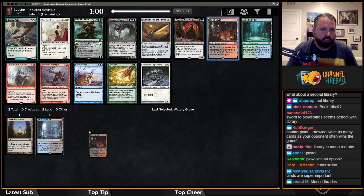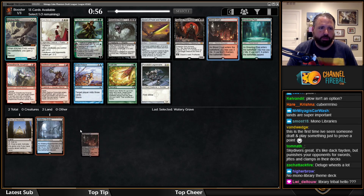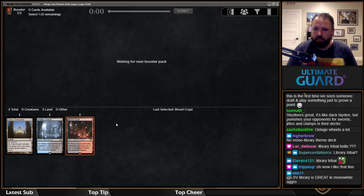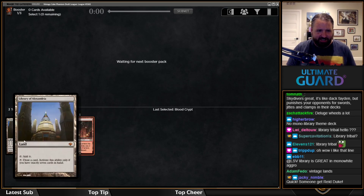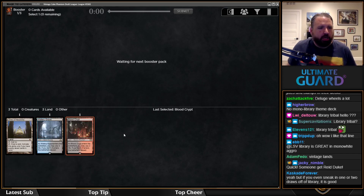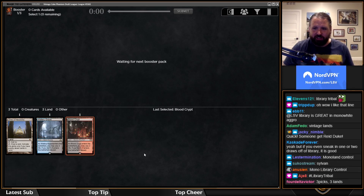Now I'm going to take Blood Crypt. We're going to draft the most Grixis-y of all Grixis decks and pass on Zealous Conscripts and Breeding Pool. I'm going to make a good faith effort to draft the best Library deck I can.